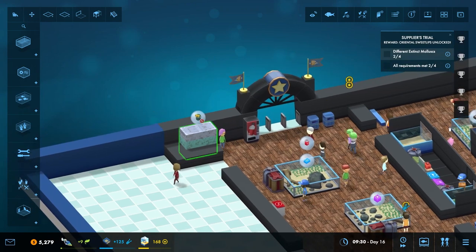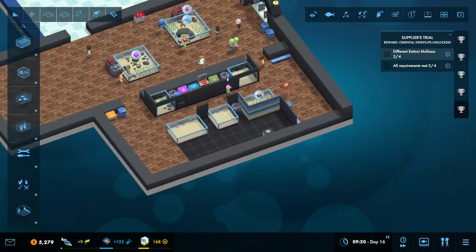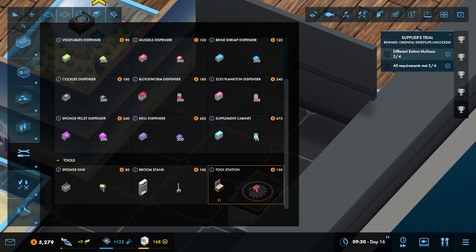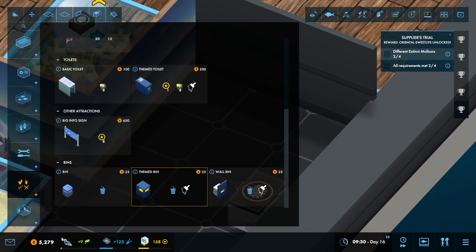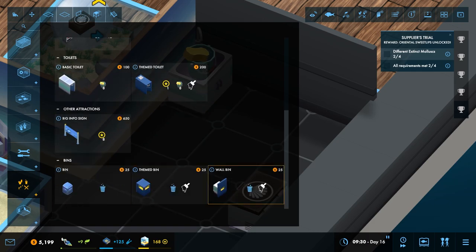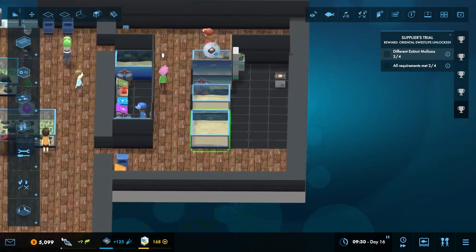This object needs to be cleaned with a sponge before guests start to complain. There's no sponge left in the aquarium — oh no! I guess we need to get our staff more stuff. We definitely want — where is it? There it is, sponge sink. Let's get the broom stand too. Yeah, there we go. Nice little area there.